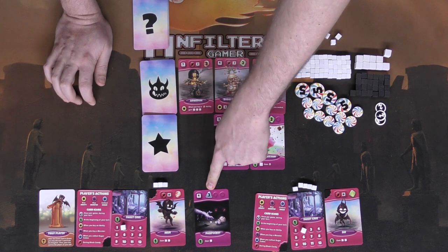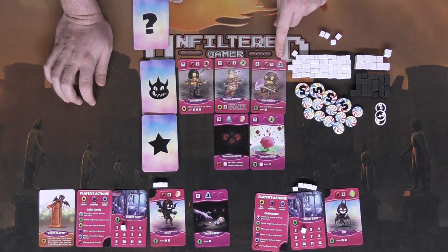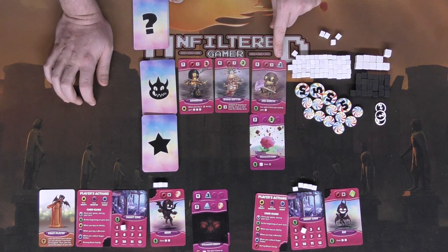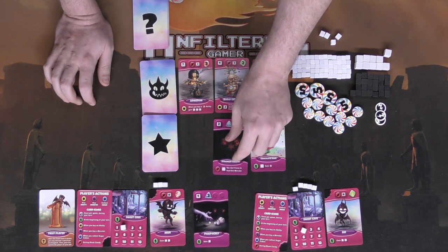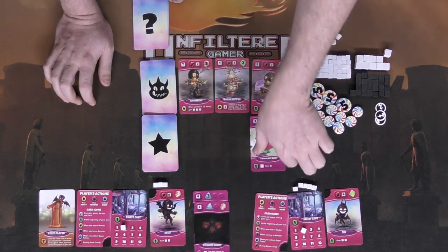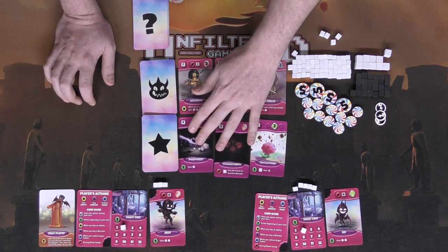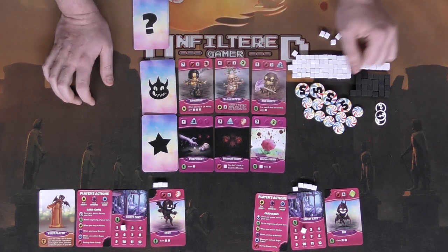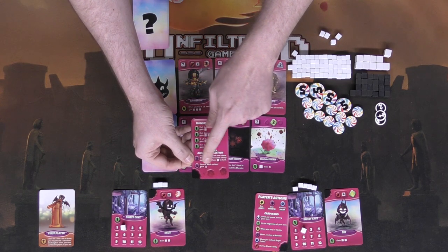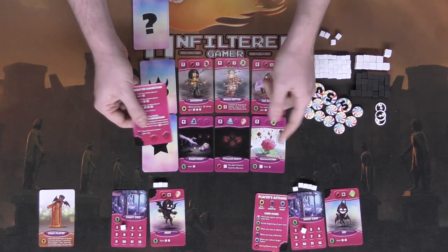The second use for abilities is to place them face-up in your area rather than tucking them. This reduces the cost of monsters by one for each matching candy type you have. For example, one blue candy reduces a matching monster's cost by one — from five to four. Two blue candies reduces it to three. You're trying to collect multiple sets and accumulate points on these cards. Stack them as you buy them since the specific abilities only matter when tucked. So abilities can either be tucked under a monster or set aside for the discount and point benefit.